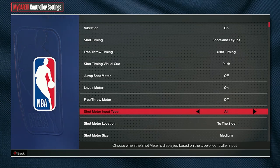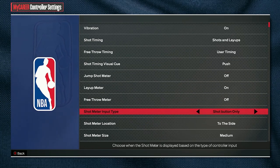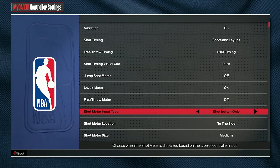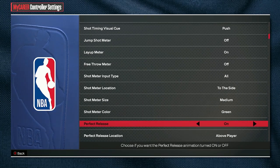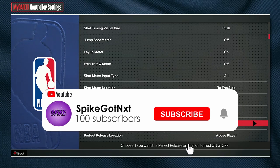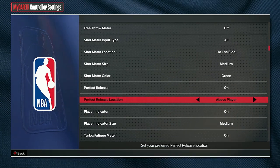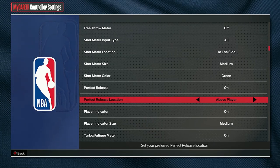Since I have shot meter turned off, these next shot meter appearance settings don't really matter to me, but you can actually choose how you want your shot meter — all shots or shot button only, its location to the side or by the head, shot meter size, and shot meter color. For perfect release indicator, I put it above my player, which I think by default is at the goal. I changed it to above player, which has been the setting for 2K23 and 2K22.